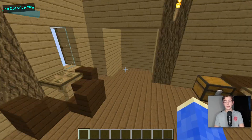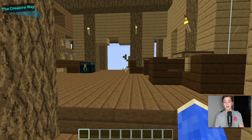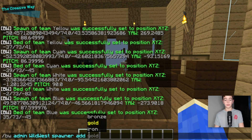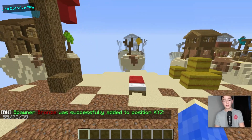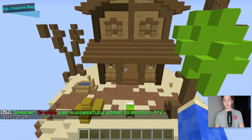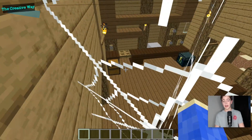We'll add our bronze spawner right here by doing slash bwadmin wild west spawner add, then type bronze. Now we have a bronze spawner right there. We can go and set one for every single team as well, so I'll see you guys when that is done.